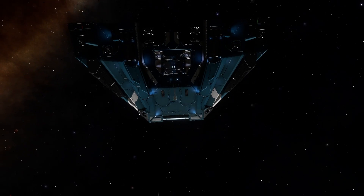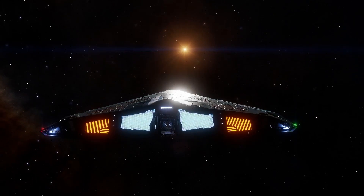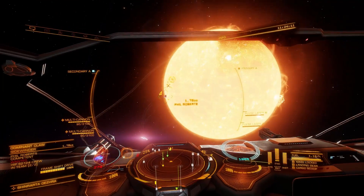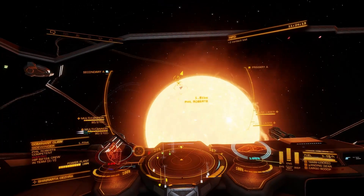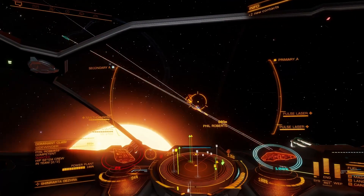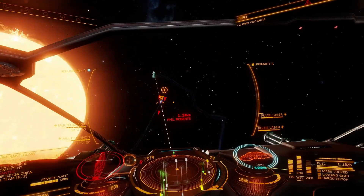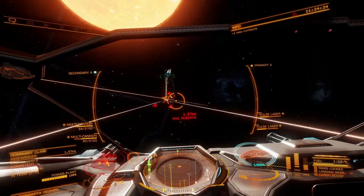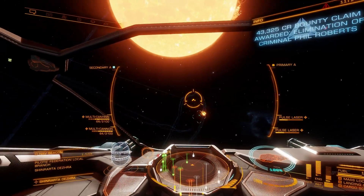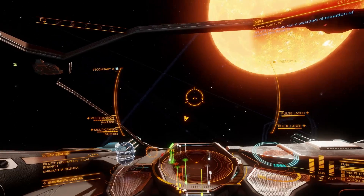Whip out your space guns and scan around looking for laser light shows in the distance and head there. The default keybind for target ship in front of you is T, but make sure you're not going to shoot anything just yet. Pick on smaller ships for now — target them, wait till the scan is done, and it will tell you in the bottom left whether or not they're wanted. Eagles, sidewinders, adders, and vipers are what you want; they will likely die very fast. You can also target the diamondback scouts and diamondback explorers — they die fairly fast as well.